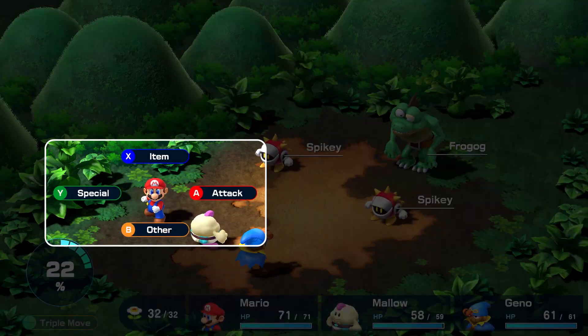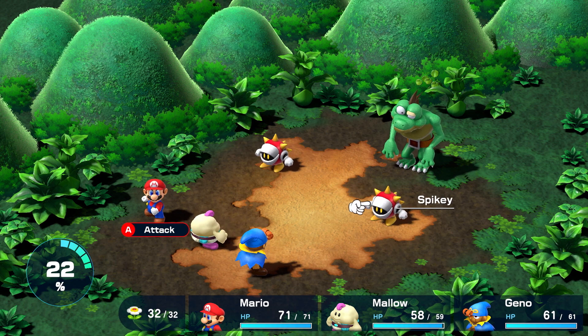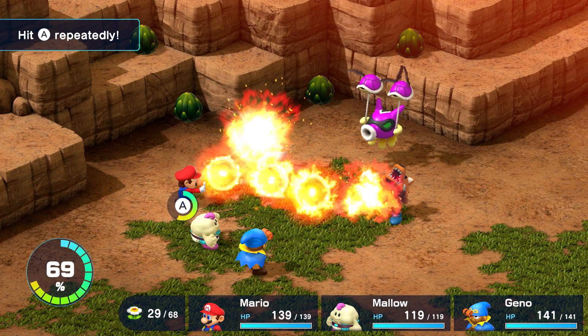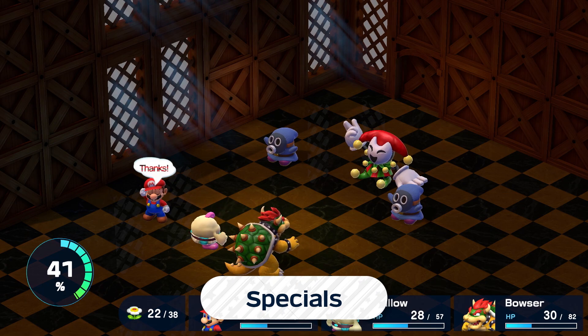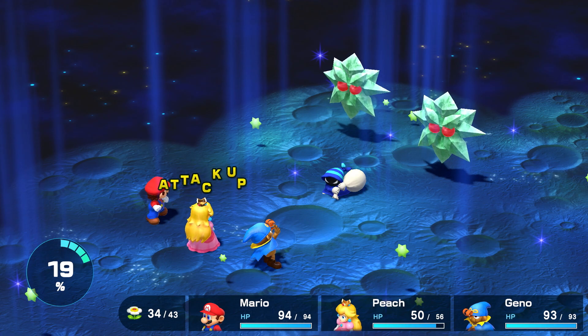Touch an enemy to initiate a turn-based battle. You'll fight by selecting an action from four commands. In addition to regular attacks, you can use specials that are unique to each character. Specials aren't limited to damage-dealing attacks — they can also restore HP or give allies a boost.